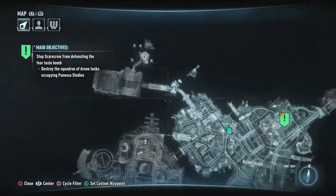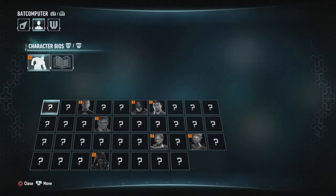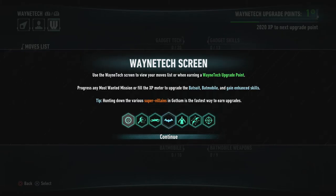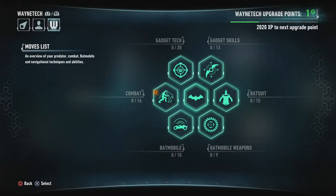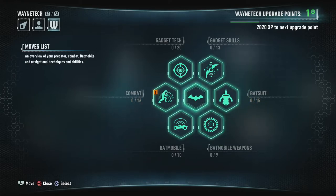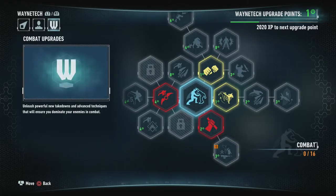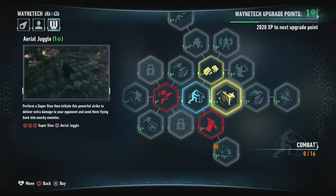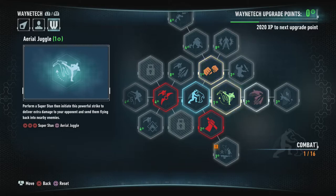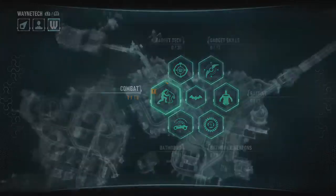Founders Island, and pretty big map. What else we got? Batmuda — that's our stats. And over here we have the Wayne Tech upgrades. We've got Combat, Batsuit, Batmobile Weapons, Batmobile, Gadget Tech and Gadget Skills. This one's moaning at us — super stun and aerial juggle. I like the look of that. Let's get involved. I imagine we'll probably unlock everything.